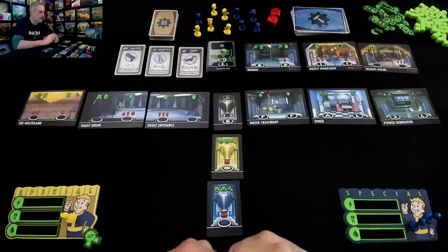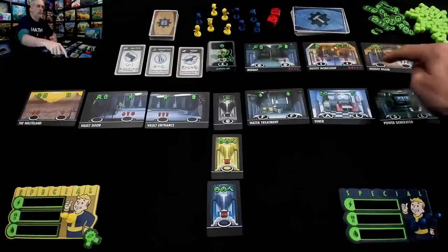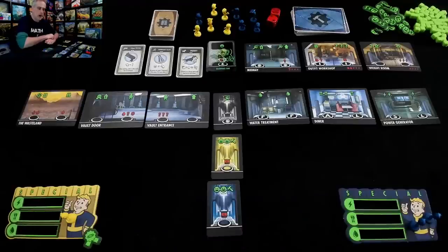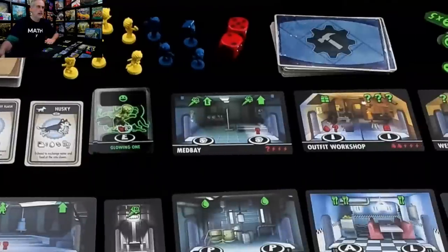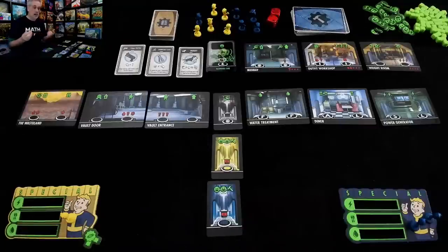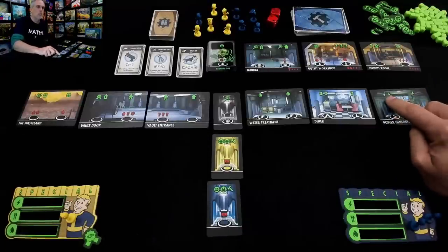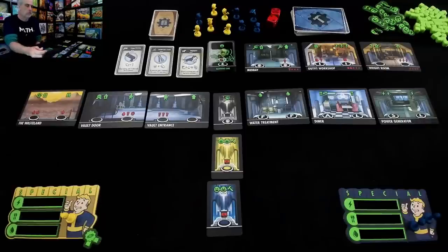Jen's trying to build on her level down here. I can see the three buildings in the queue: the weight room, the outfit workshop, and the med bay. These all cost varying amounts of resources. The med bay costs three power and something else, the outfit workshop costs three power and two water, and the weight room costs four power. So right from the get-go I can come over to the power generator — there are two spaces, one gives two power, one gives one.